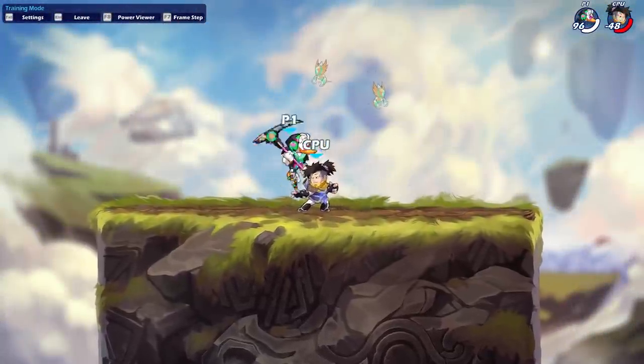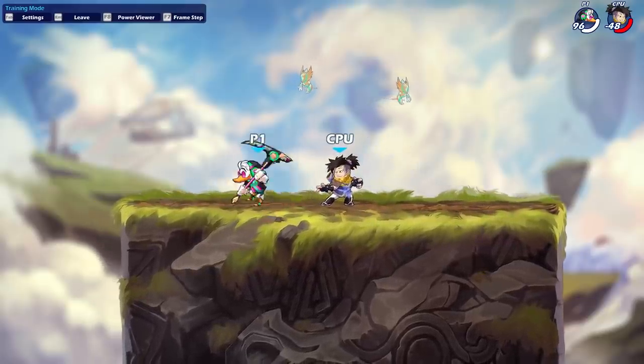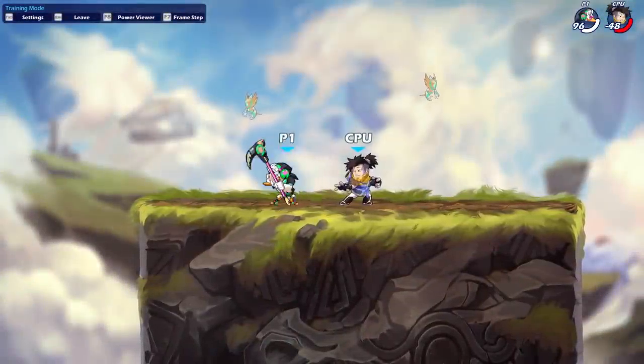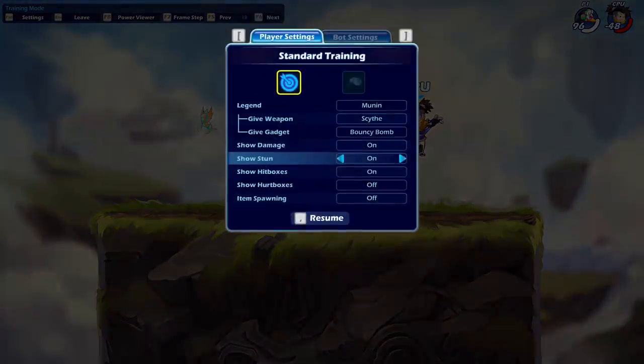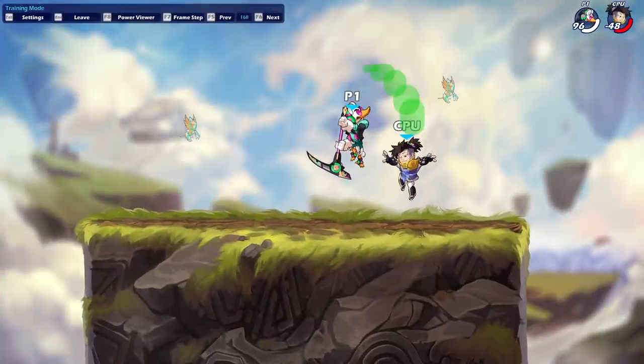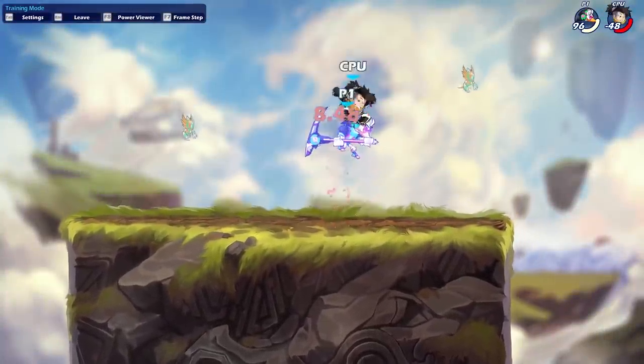What makes this different from Mordex's is that although it's unjumpable, it is still fast fallable. If I set this bot to stun, we can see exactly when the NSig is active. Doing sidelight instantly into NSig, then pausing the game and initiating a fast fall, we'll see that you can escape it — not necessarily the easiest input to time, but still very doable.